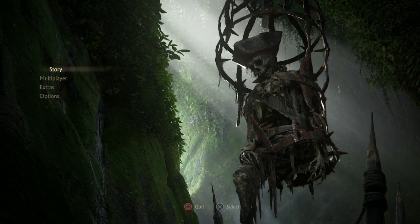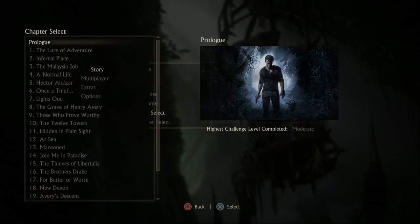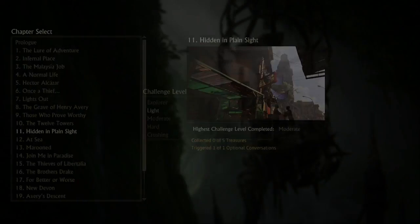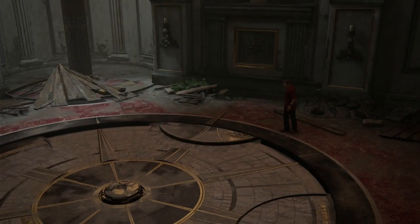For this trophy you need to climb to the very top of the clock tower in the city. What they're talking about here is in Chapter 11, Hidden in Plain Sight, basically Drake and Sully work their way through this big clock tower, you have to ring a bunch of bells and stuff.